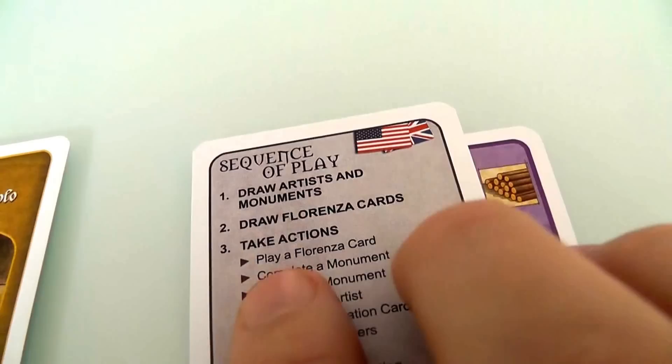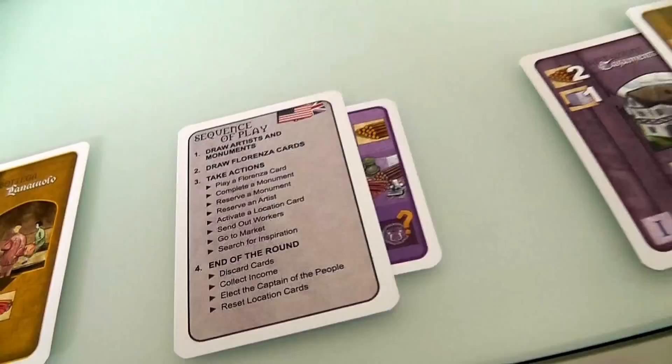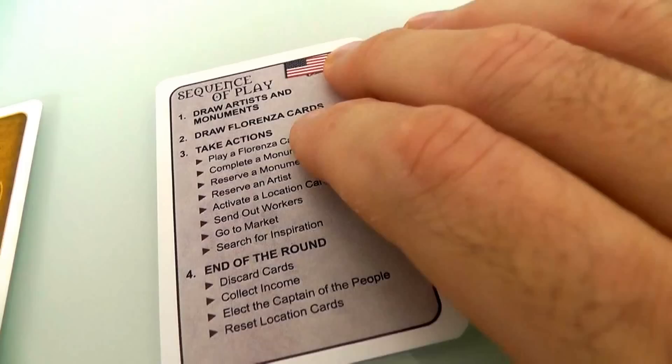Now we're going to take actions. Each round — of which there are five — players take turns, and at the beginning of the game we do four actions. But over time we might be able to do five, six, seven, or even eight actions a round depending on what we build. Those actions could be any combination of any of these, even the same one over and over again.